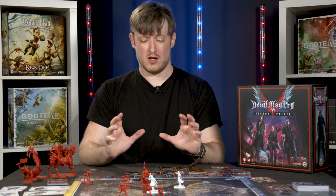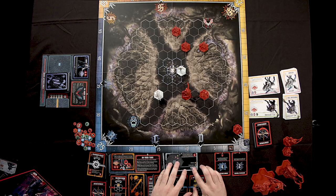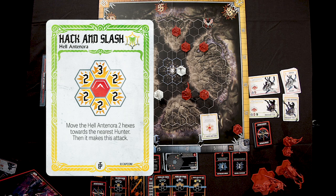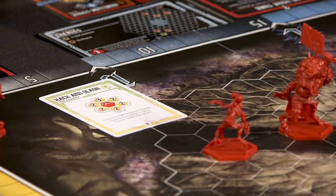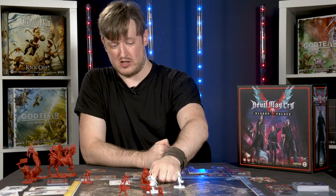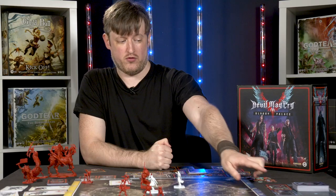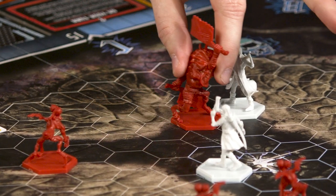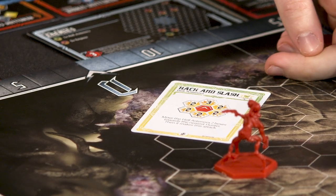After all Devil Hunters have taken a turn, it's the enemy phase. Behavior cards are drawn for each enemy type one at a time, ordered by the Bloody Palace card. We draw Hack and Slash for the Hell Antenora, which moves it two hexes toward the nearest hunter and makes an attack. When an enemy is equidistant between two hunters, the first player decides which way it moves — in our case, Nero sends the Hell Antenora toward Dante. The Hell Antenora reaches Dante and attacks; the hex grid on the behavior card shows Dante takes three damage.